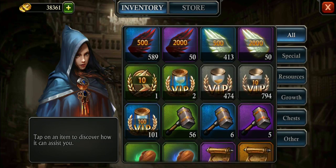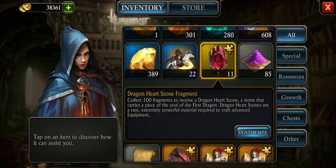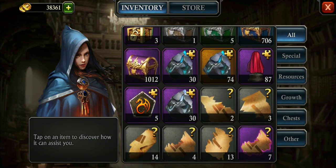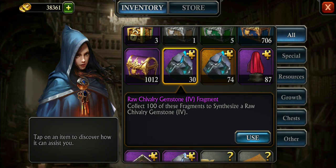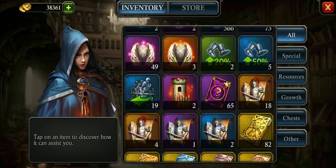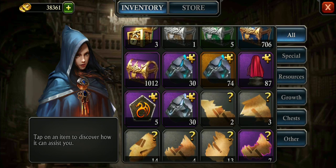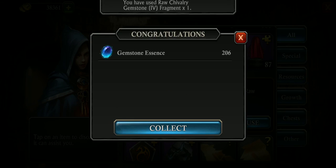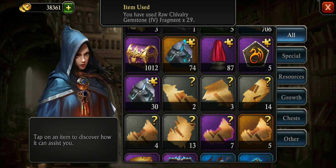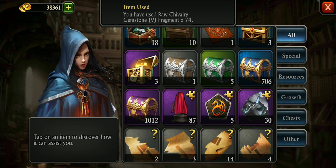Now let's look at some positives. In the past, you would need to get at least 100 gemstone frags, synthesize them, and convert them into gemstone essence. However, one thing they've changed is you can now take any frag — even just one — and convert it into gemstone essence. So I'm going to convert all of these chivalry gemstone frags into gemstone essence. Same with the raw chivalry gemstone 5-frags. That's kind of cool.